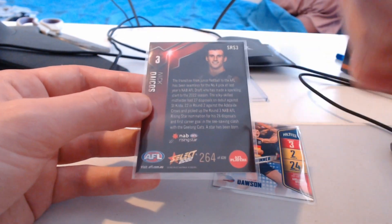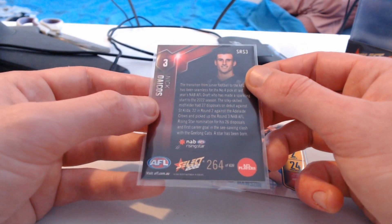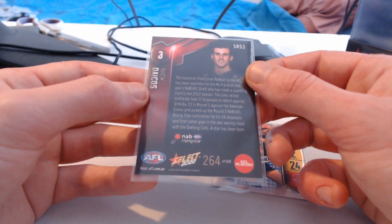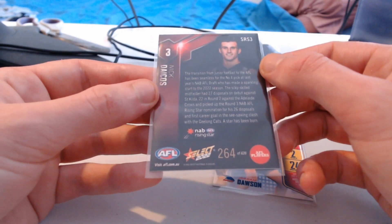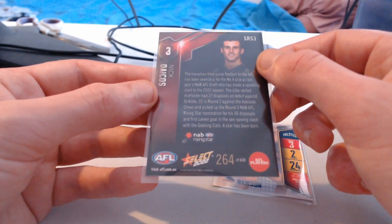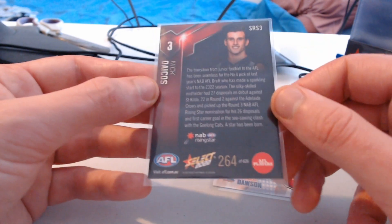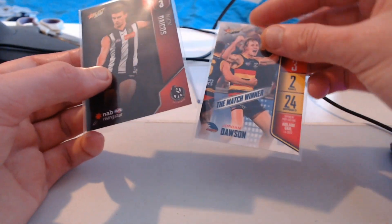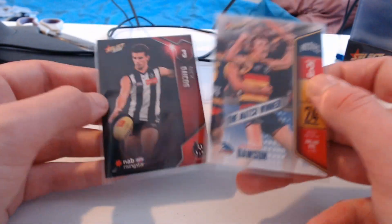Soon enough we will get that really nice highlight, I am certain of it. The transition from junior football to the AFL has been seamless for the number four pick at last year's NAB AFL draft, who has made a sparkling start to the 2022 season. The silky skilled midfielder had 27 disposals on debut against St Kilda, 22 in round two against the Adelaide Crows, and picked up the round three NAB AFL Rising Star nomination for his 26 disposals and his first career goal in a seesaw clash with the Geelong Cats.